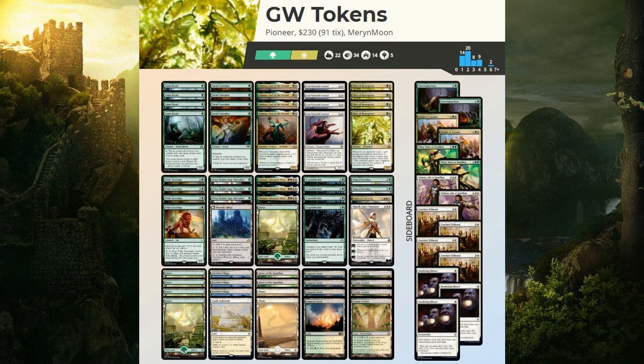We got a total of 22 lands with some tech in there like Grove of the Guardian, a singleton Westvale Abbey to make an Ormendahl out of our tokens, and a Castle Ardenvale just in case the board gets swept. Now let's move on to the sideboard. If I end up changing it I'll let you know right now, as always.